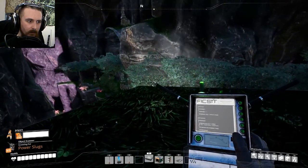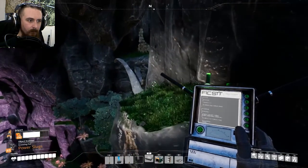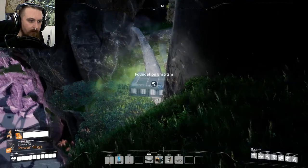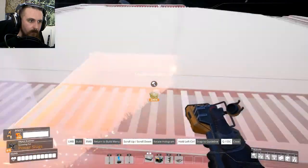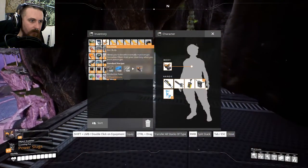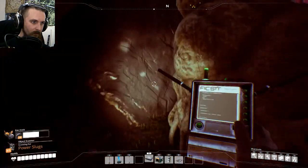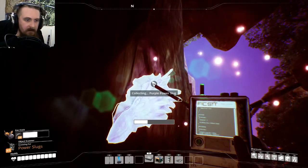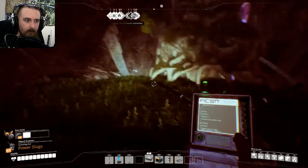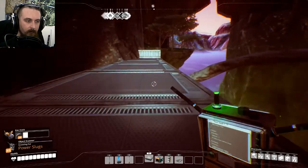I've got to get all the way over there. First part, not too difficult - jetpack for the win. It's from here that things will get tricky. I can feel the haze coming in. Made it! Got it. Good. Done. There's probably plenty more around this way, but I'm going to work my way back because I want to get back down to the beach.